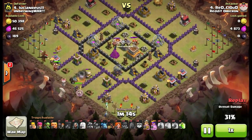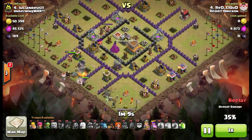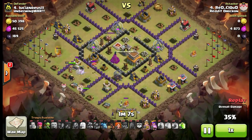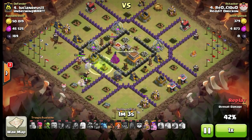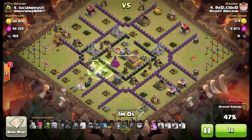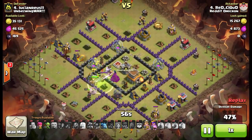I want the PEKKA to go into the core, so I created a funnel for him with the King. The healer comes down — the healer is gonna help keep the golem alive a little longer. Sending the witch and the wizard around the side. The wall breaker goes in to break the wall open — good job, he weakened that right up — and then the jump spell to get the PEKKA, the King, the golem, and all the troops inside the core.